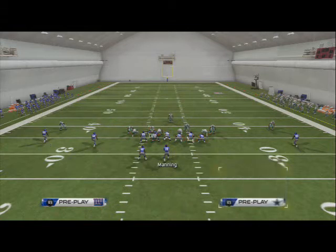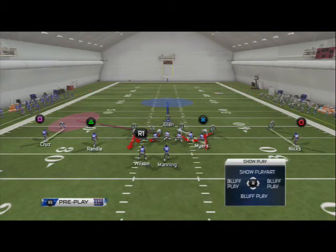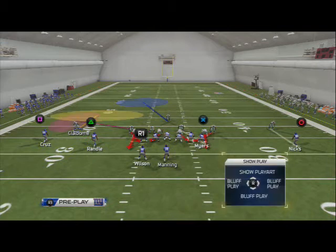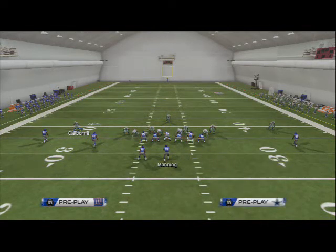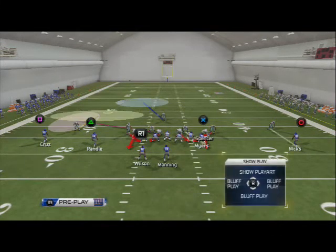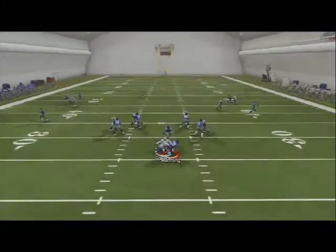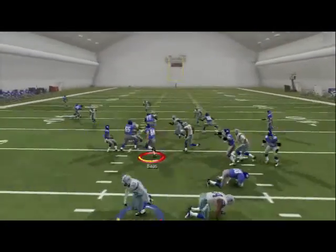Hit X, then hit right on the left analog stick. I like to shade my coverage to the left by hitting triangle and flicking left on the right analog stick. Then I like to put Maurice Claiborne in a hook zone by hitting X and hitting down on the left directional pad. That's how we create the coverage and the pressure from this — it's a really, really good play to be using in your scheme.